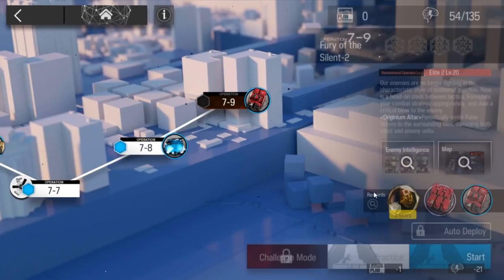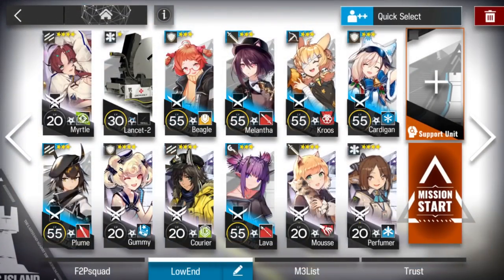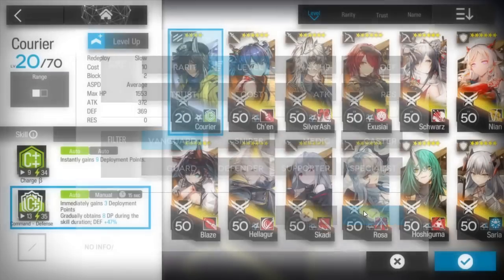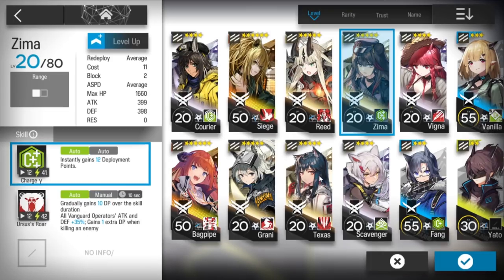Let's clear 7-9. This stage is really hard because it requires you to have a pretty good defensive vanguard. In this case you can use Courier, Siege, Zima, or Dose.